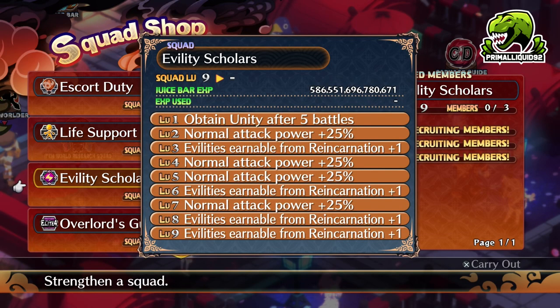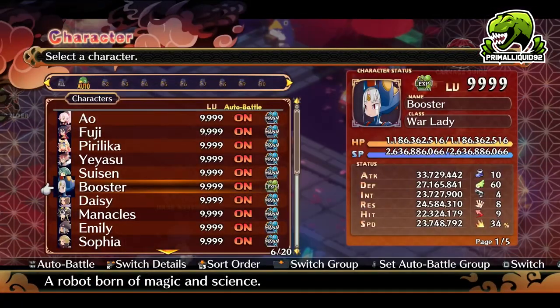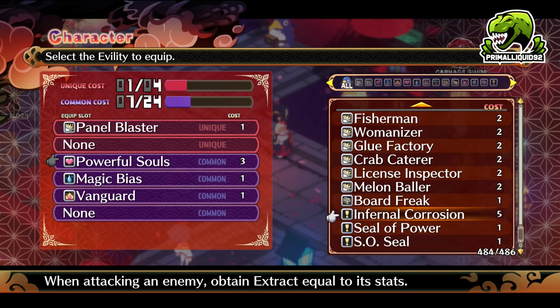The Evil Tea Scholars squad — even though it does not say about unlocking Evil Teas there — remember, this is another translation issue. Once you unlock the squad and get up to level 9, you can then complete 300 fights with a character. Once that character has completed 300 fights, you will unlock the Infernal Corrosion Evil Tea. This Evil Tea cannot be spread around via Create Scroll — if you want a character to have this, they must be in that squad and do 300 fights. There is no way around that.